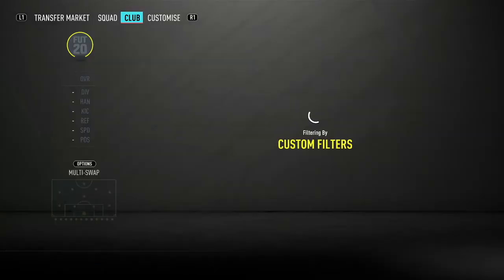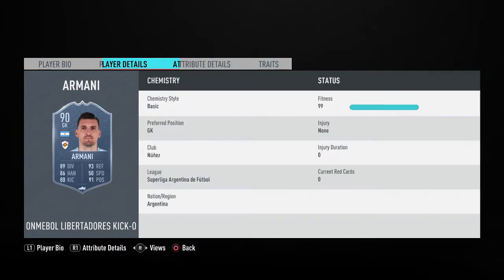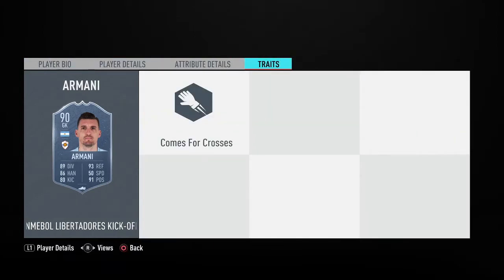In goal we start off in Argentina and we have Armani. This guy's 90 rated, 6 foot 2, great height, 89 diving. With a basic chemistry style he'd have 99 diving, 99 reflexes, 96 handling, 57 speed, 90 kicking and 99 positioning. He has the trait 'comes for crosses', which is great for not conceding corners. He only costs 40k, which is a great price and I highly suggest using him.